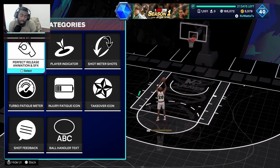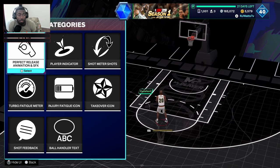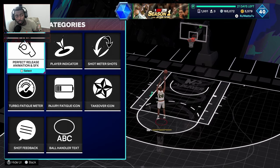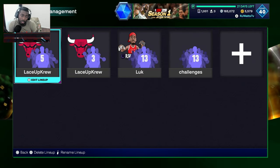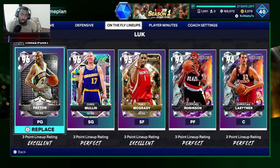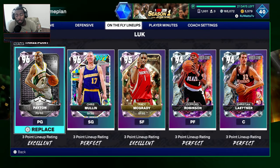How do you guys feel about this? Let me know in the comment section below. I just wanted to let you guys know about on-the-fly lineups and how to make it easier for yourself. Remember — go to lineup management, go to coaching, go to coaching game plan, and on-the-fly lineups. Change your bench to make sure you can utilize quick access features in the game so you're not sitting there trying to substitute one player at a time.